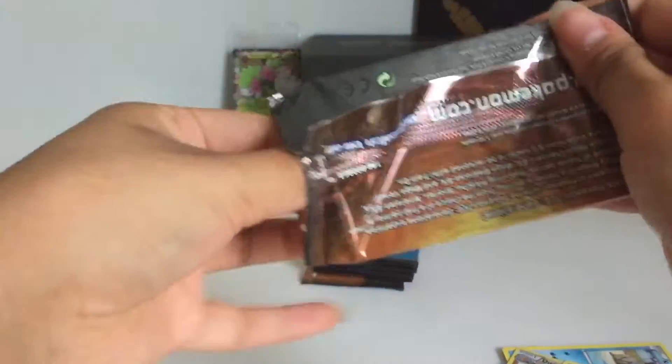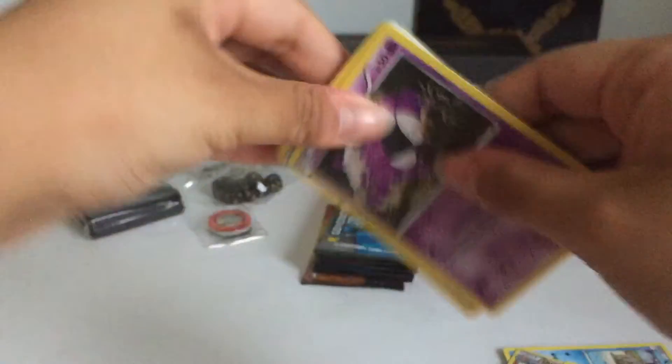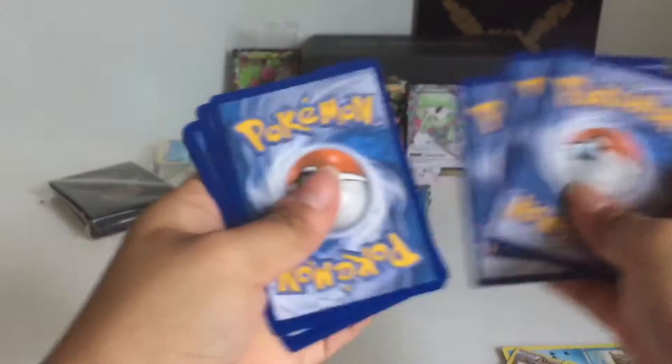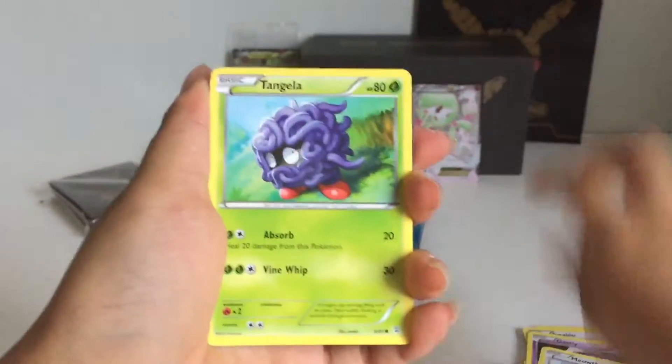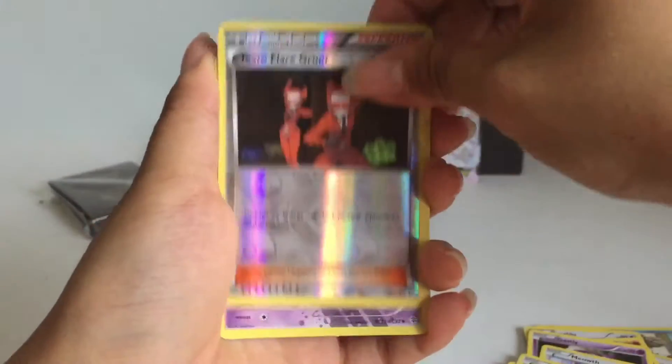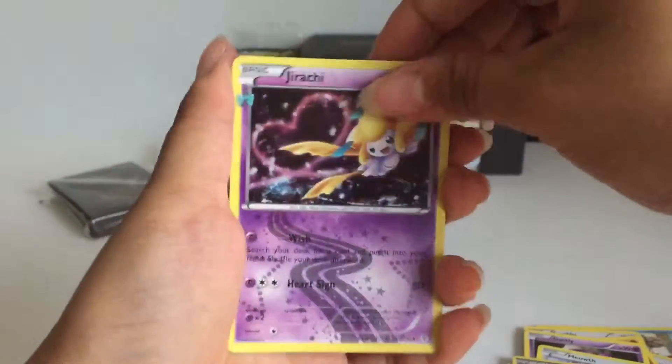Here's a Pikachu booster. Three from the back. Swablu, Graveler, Trainer, Gastly, Meowth, Slowpoke, Tangela, Trainer, Jirachi.